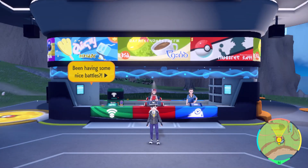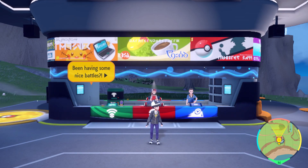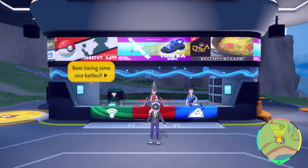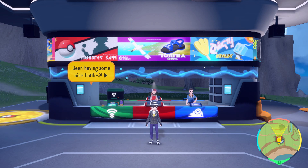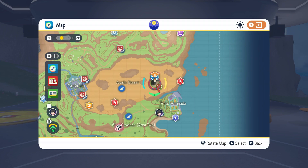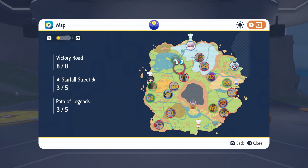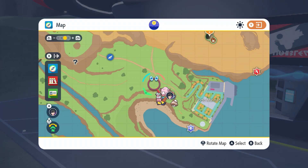Welcome back to another Pokemon Violet and Scarlet playthrough. Last time we completed our eighth and final gym badge against the ice type gym leader. Today we're hopping back on our journey to help Arvin collect the titan badges to help out his little friend. There are still a few more titan badges to take care of — the dragon badge and the ground badge. Today we're taking care of the ground badge.